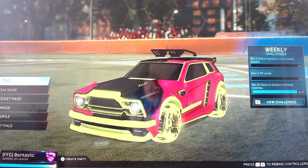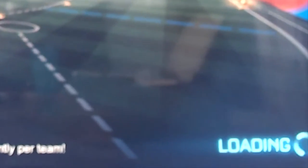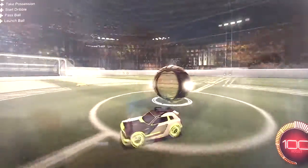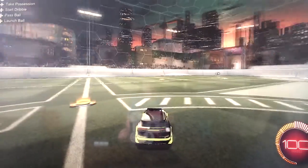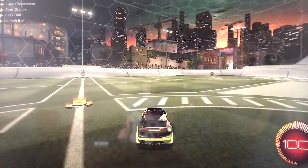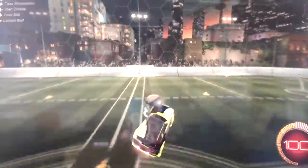Then we have the new map, Sovereign Heights. The camera's gone a bit blurry, sorry - hopefully you can see things clearly enough. It's got a nice city feel to it, with a bridge behind and lots of city stuff around. That bridge with the green glow on it is really cool.